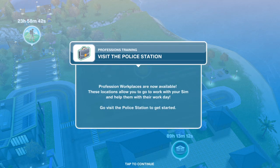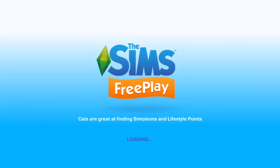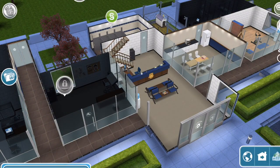Okay, here we go. Visit the police station. Profession workplaces are now available. These locations allow you to go to work with your Sim and help them with their work day. Go visit the police station to get started. Go ahead and click on the police station. Task complete.